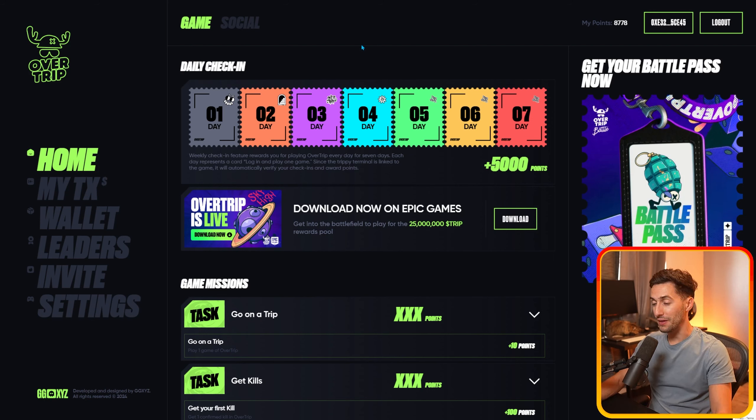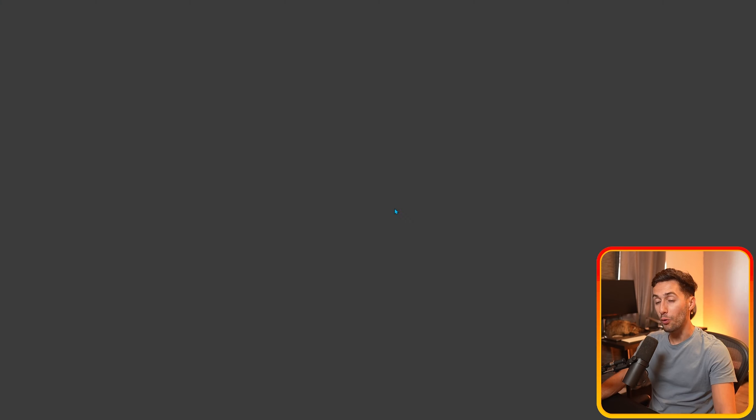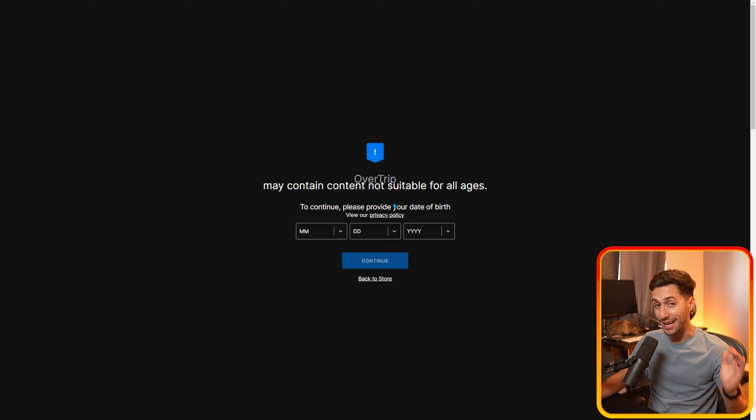This is a new gaming project that just launched their game last week. It's called Overtrip, which reminds me a whole ton of Fortnite. A couple months ago, I showed you guys a video on how to sign up for this airdrop right here on this dashboard. There are a handful of different ways you can participate, but the easiest way is to get in on this 25 million TRIP rewards pool by clicking this button and downloading Overtrip on Epic Games. It's free to play.